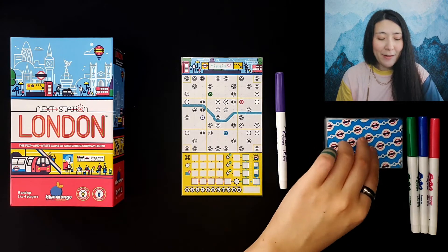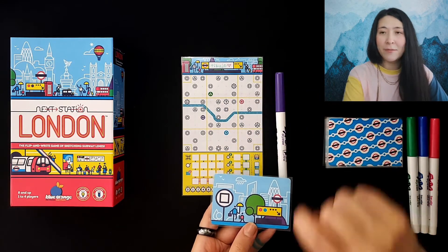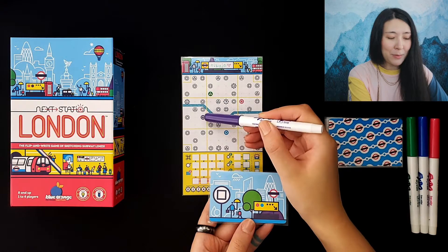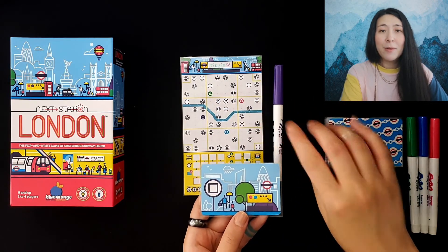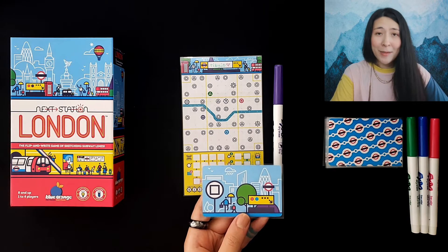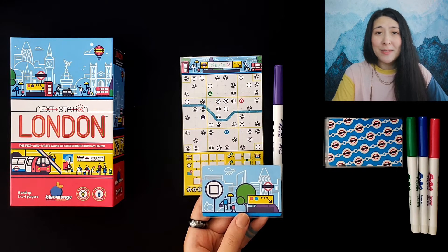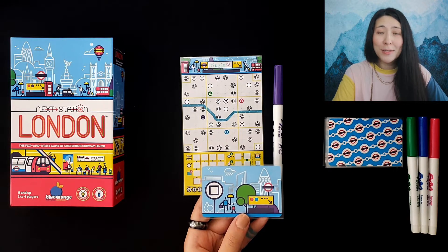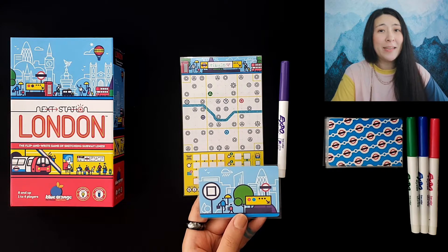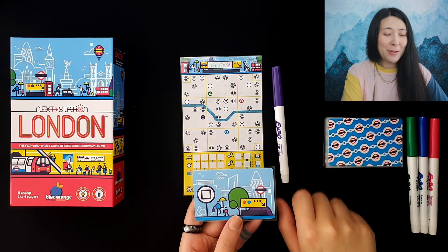On your turn you're going to flip over a station card. The first route you draw will be a connection from your starting station, matching the color of your writing utensil, to a station that shows that symbol. When drawing a route you'll follow along the gray dotted lines starting at either end of your route. The only exception is if you get the railroad flip card. Routes cannot ever cross through a previously drawn route, although you can connect to stations that other colored lines have visited — these are called interchanges and will get you points — but you cannot visit the same station twice with the same colored route.